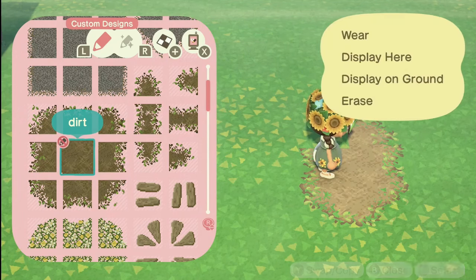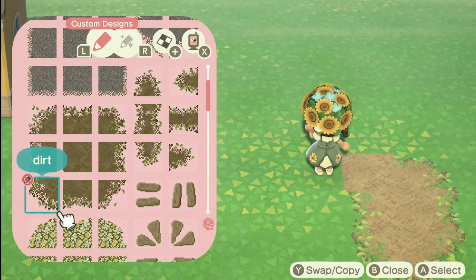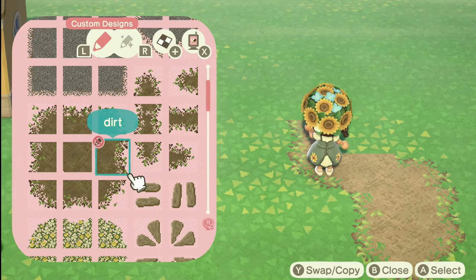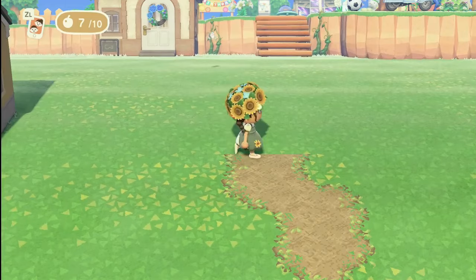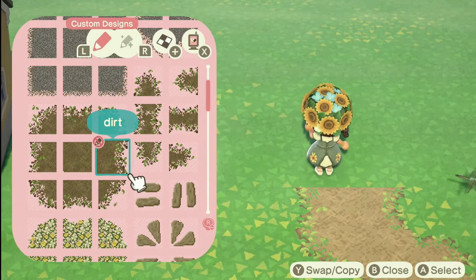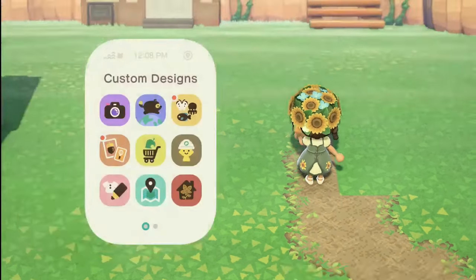We don't really want to keep the path in a completely straight line — it just stops looking natural. I know dirt paths in real life do have straight lines, but it just doesn't work in Animal Crossing. So I go ahead and use a bottom corner piece, then the one to the right. Here's where it starts getting varied — you don't want too many of the same repeating pieces. I'm going to change the width, making it narrower and wider so it mushes together a little better.